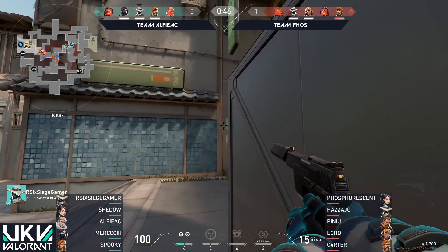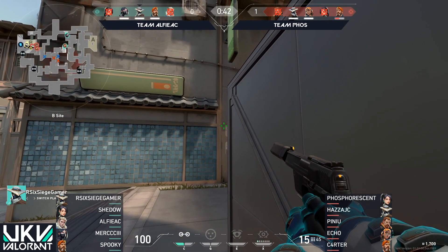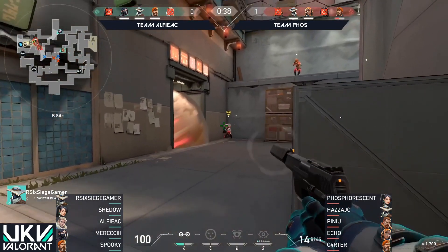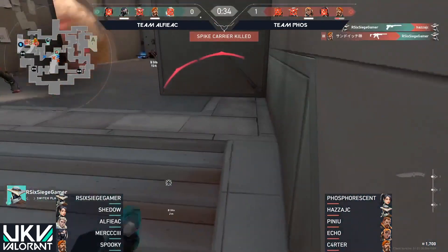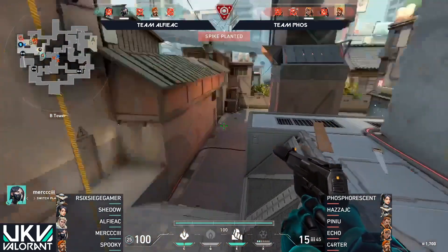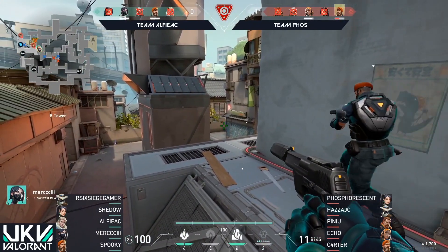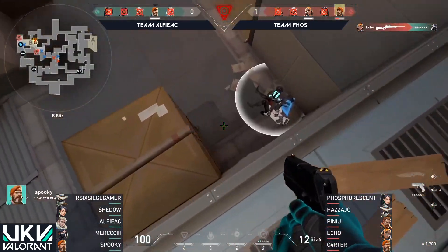Just winding the clock down and then making a decision later on. It looks like they're going to readjust towards this B bombsite. And this is where Rainbow Six Siege Gamer is with the Sylens Pistol, needing to find 3 to maybe give his team a chance in this round. They haven't checked the site fully. There is the opposite — Cypher going down. The trade comes through from Mr. Weeb. We'll have to see if Mercy can work his way in now. 2 vs. 2, still the pistols on the defensive side. Not likely they'll be able to get this round.